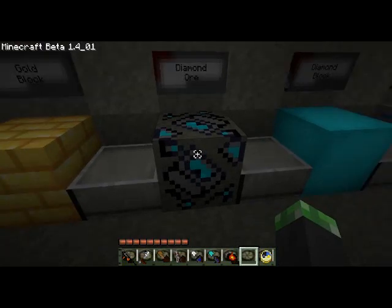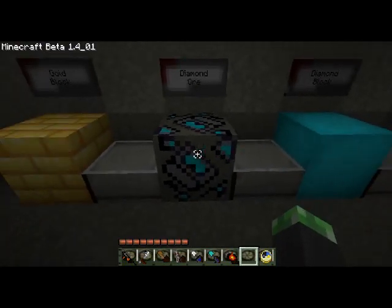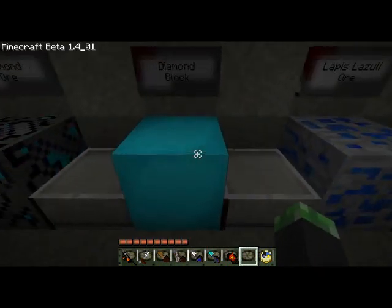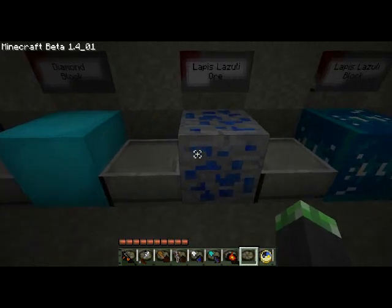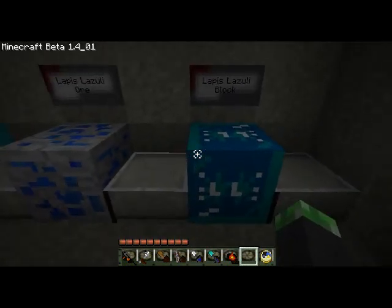The diamond ore looks really weird and just kind of liney. The diamond block looks just like it does in vanilla Minecraft, so not much change to the diamond. The lapis lazuli ore looks almost exactly like it does in vanilla Minecraft. I do like what they did with the block of lapis — I think it looks really creative and looks a little bit better than vanilla.